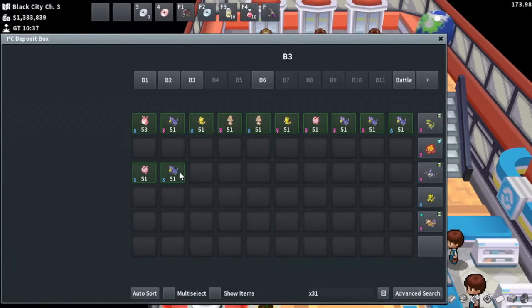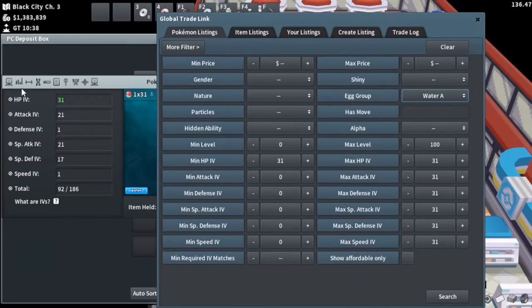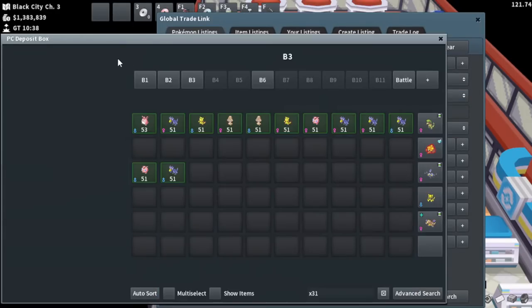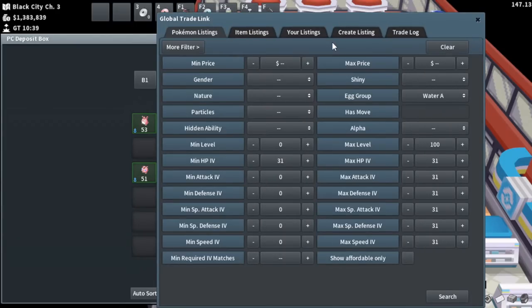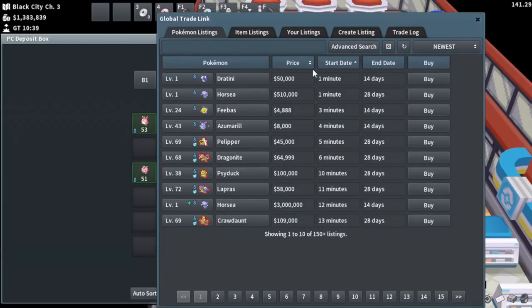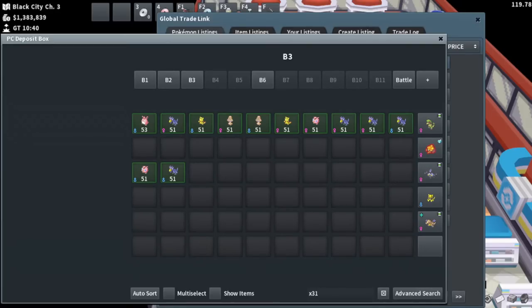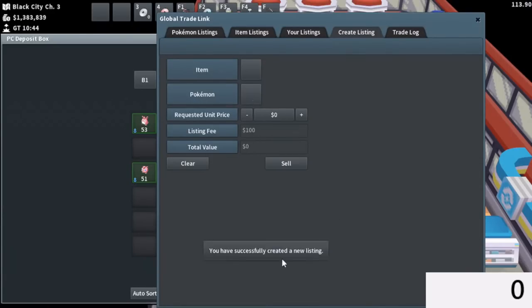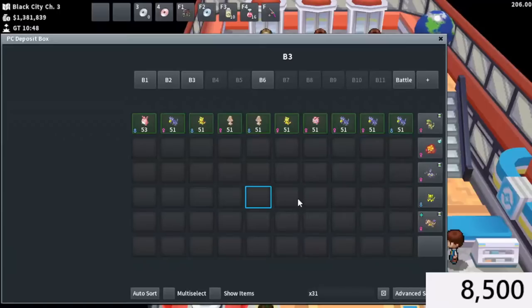Now it's time to start pricing. These two Pokemon — a Golduck and a Jigglypuff — are going to have the lowest prices, pretty much just 1x31. The Golduck is Water A and Field; checking those groups, stuff is a little cheap right now, around 4,600 to 4,800. I'm pretty comfortable listing this for 5K. The Jigglypuff is a super quick listing at 3,500. Those should be our two simplest listings. Our calculator will keep track of base revenue and we'll subtract costs later.